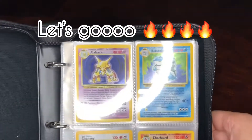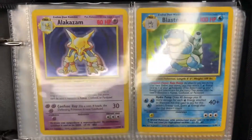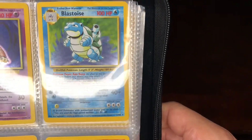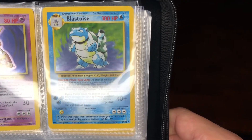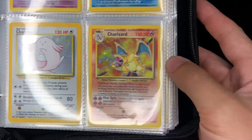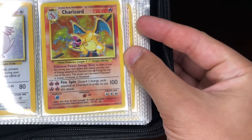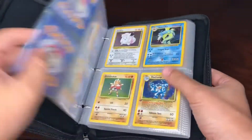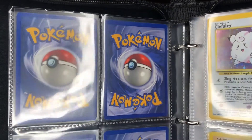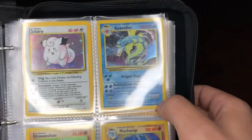First of all we have got the Alakazam right there — very nice. Blastoise, one of the big three, card number two. Chansey, and of course one of the other big threes, Charizard right there, very nice. Back to those cards, some of them are fairly clean, some of them have been moderately played, but nonetheless it is very nice to have a complete set.